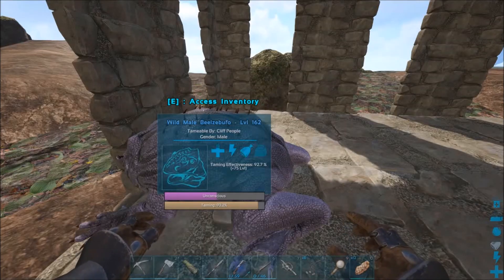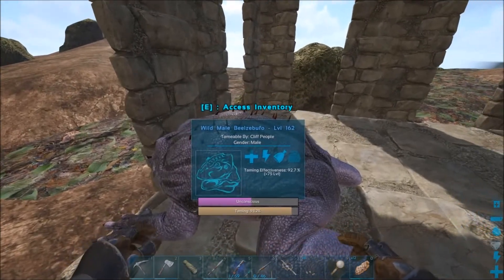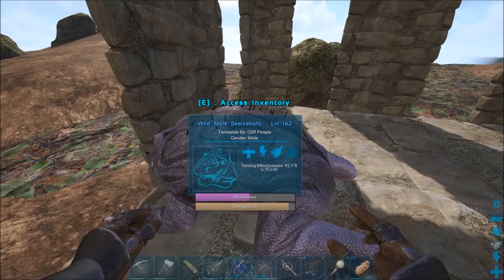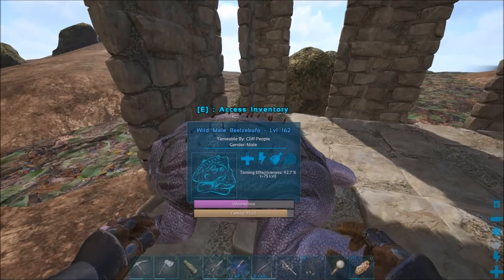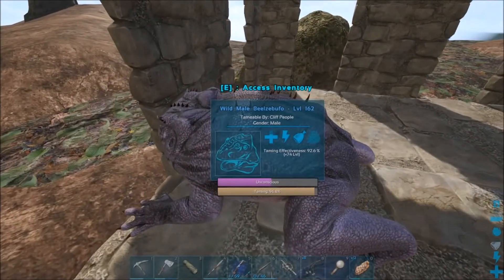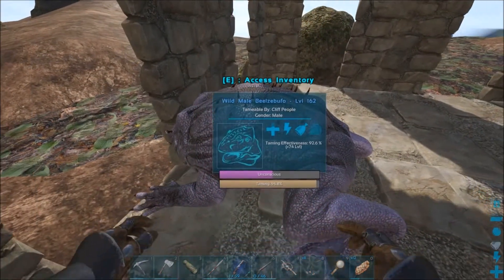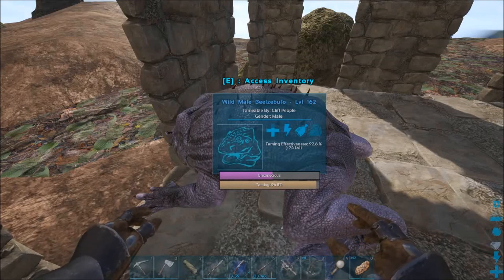Alright guys, we're back and this frog is nearly close to being tamed — it's at 93.2% right now. The taming effectiveness surprisingly went down a lot, it's at 92.7%. But we still gained 75 levels out of that, so it'll be way over 200 for the level, probably around 230 something. Stats right now don't look too bad. Hopefully they get a little bit better. We're at 96.8% now, so it shouldn't be too long.